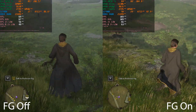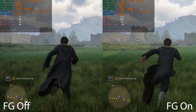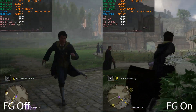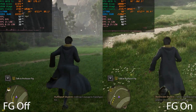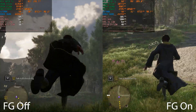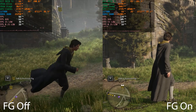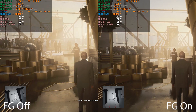Next is Hogwarts Legacy. With ray tracing enabled we're getting around 68 FPS without frame generation, and the frame rate does drop below 60 moving in and out of the castle. On the right with frame generation enabled, we're basically maintaining 100 FPS. Frame generation also seems to help with stuttering — our 1% low numbers are a bit higher with it enabled.